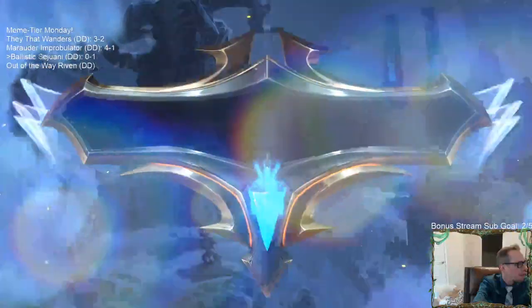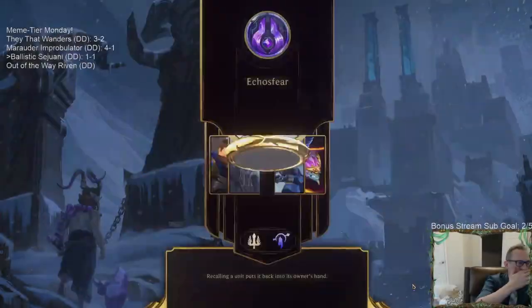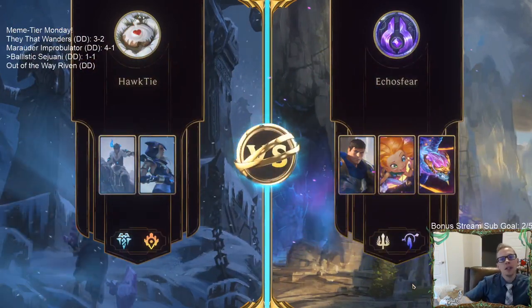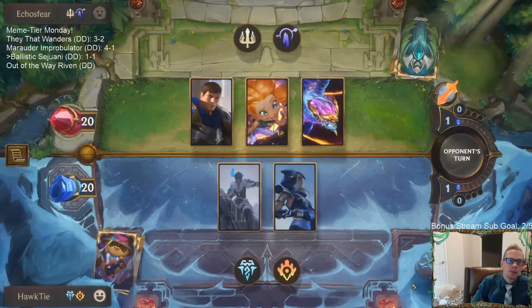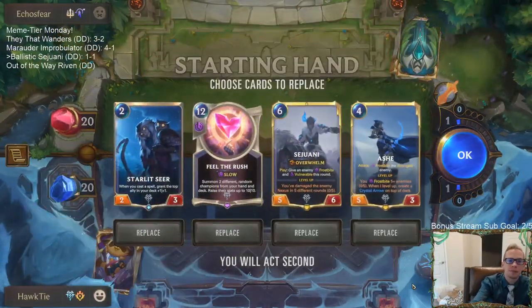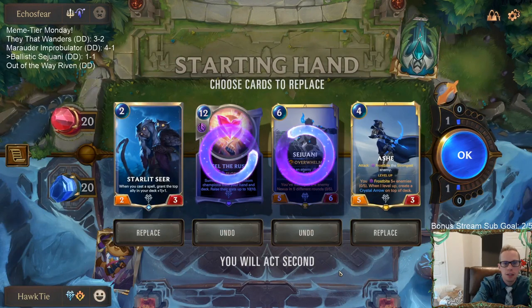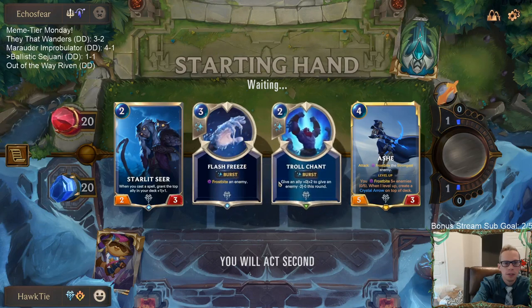Alright, Feel the Rush you're going to go. Keep Ash — I could keep Feel the Rush, but we'll mulligan it. Okay cool, we got some nice protection and stuff.